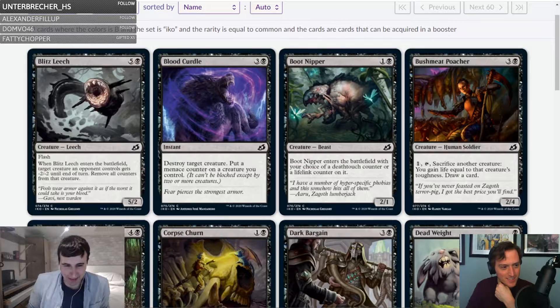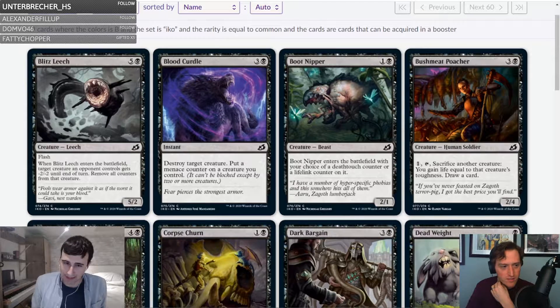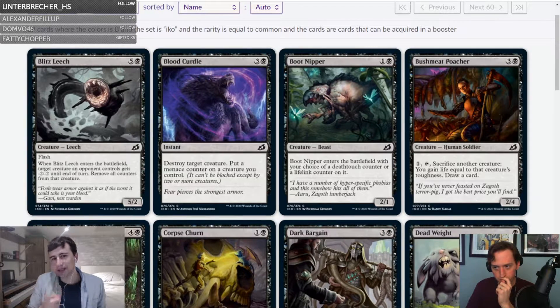Next is Blood Curdle — three and a black for an instant: destroy target creature, put a menace counter on a creature you control. It's such a weird design choice that this isn't double black in this set with a bunch of fixing. It's four mana instant speed single-pipped — this is just going to be the first pack pick. I'm starting with my hard stance that Surveyor is a better pack-one pick-one than this.